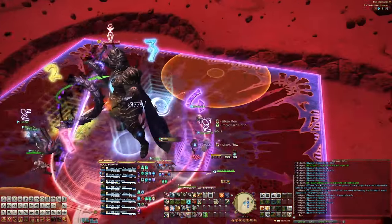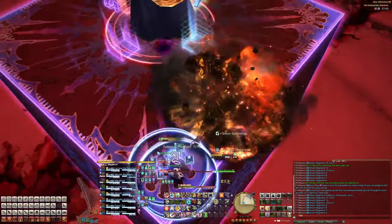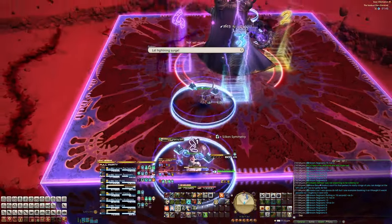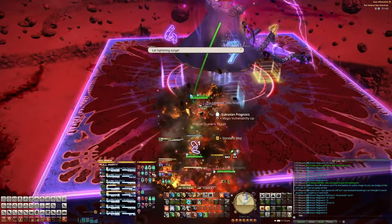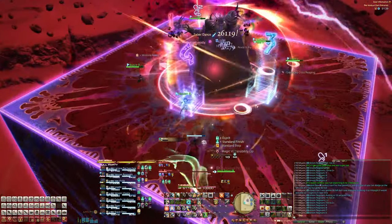For this pattern you can go into the corner, see where the little AoEs spit out, and go to the opposite side. Once they're all gone, run in and wait a moment for the little AoEs to explode, then handle the enumerations. But for this one, you have to wait for Lingering Spark to finish its cast and then move out of the way.